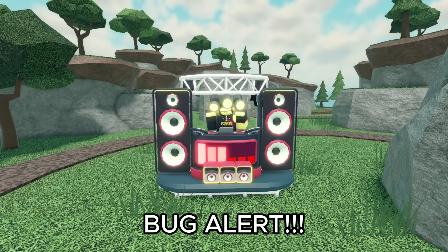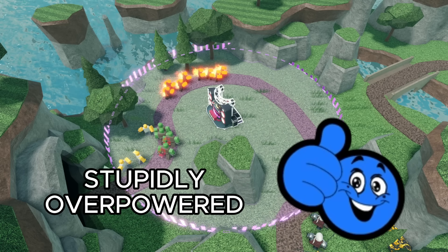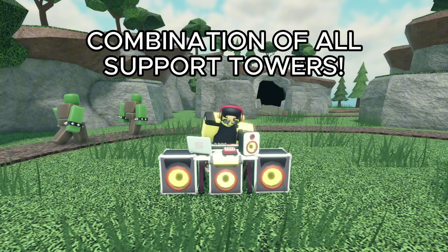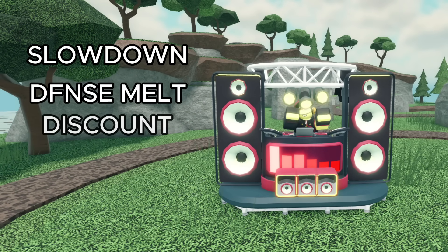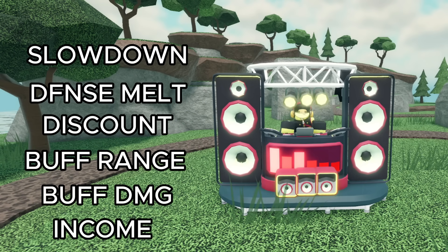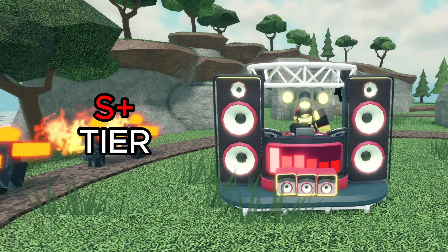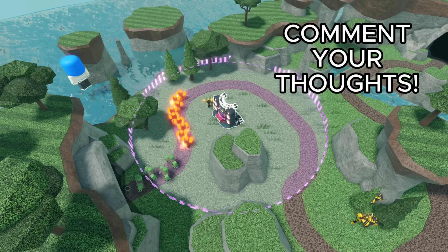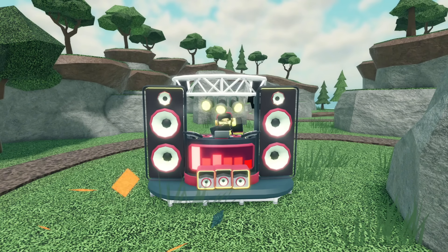Currently the DJ is bugged and its purple ability can actually slow down final bosses like the Fallen King by up to 40%. This will probably be patched soon, but if it isn't, that is really overpowered. Overall, the DJ is now a very versatile and incredible support tower — basically a combination of every support. It can slow enemies, melt defense, discount, buff range, buff damage, and generate income. Because of that, I'm ranking it as an S-plus tower. It went from being overpowered to being overpowered. Well done, TDS. Let me know in the comments how you feel about this rework — personally, I think the 3-track system is an awesome mechanic.